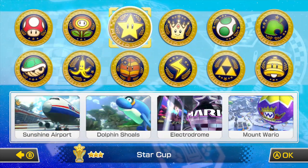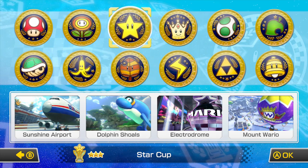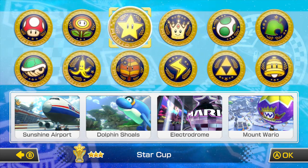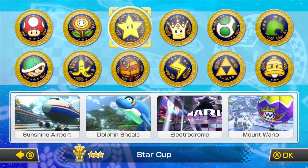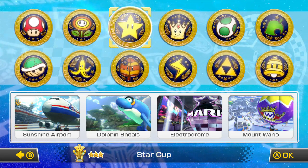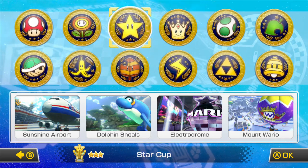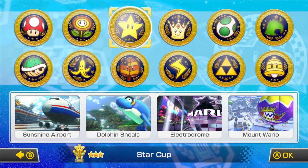On to the third cup, which is the Star Cup. This features four beautiful tracks: Sunshine Airport, Dolphin Shoals, Electrodome, and Mount Wario — very nice tracks with awesome music. Without further ado, let's get started with Yoshi.